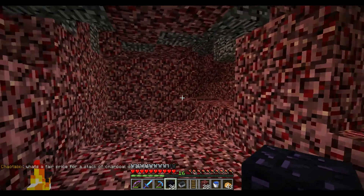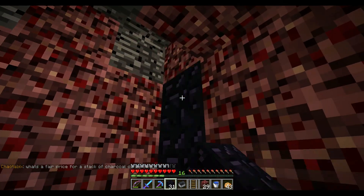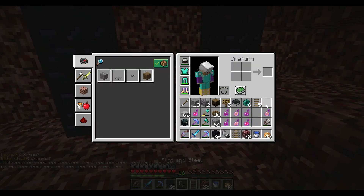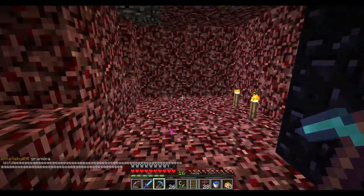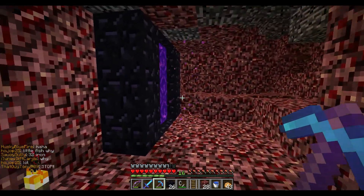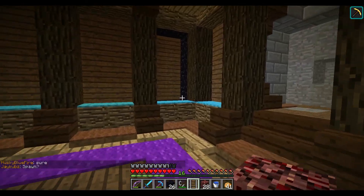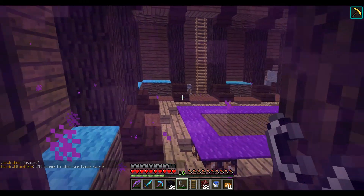Now we are in the nether in a very secret undisclosed location - this is basically where my portal is going to be. Hopefully I've got the numbers right on this spot. I think I'm going to want to light this portal, then go back to my base, light that portal, and come through - that should bring me into here. Let's go back to my base and light the other portal.